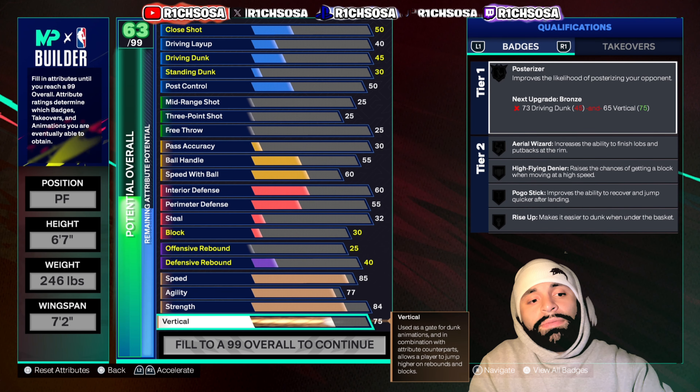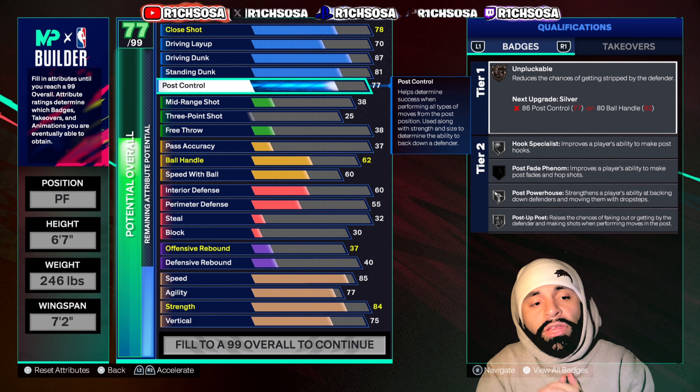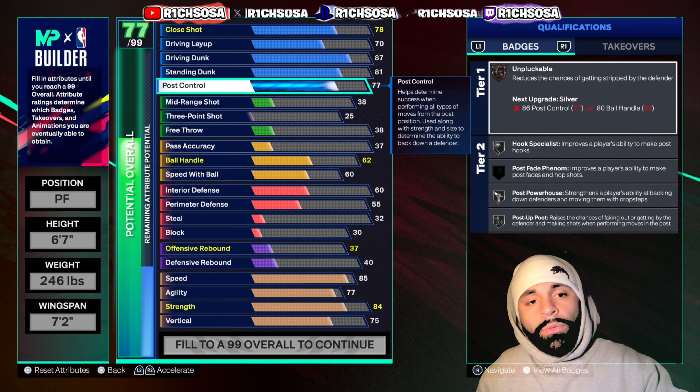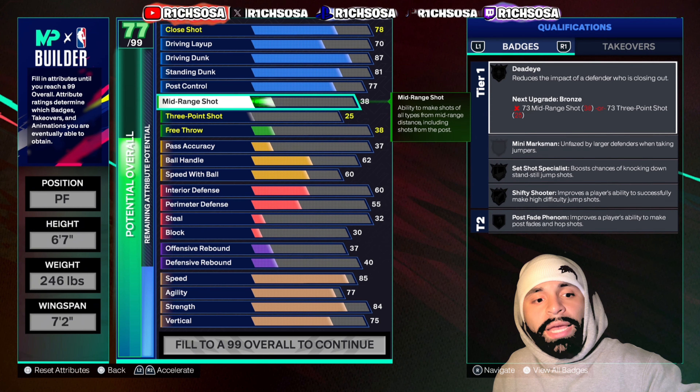For the standing dunk I'm going to put this all the way up to an 81, and for post control I'm going to put this up to a 77. This is what we're going to be looking like for the finishing — we get most of the upgraded layup styles, the pro contact dunks, most of the upgraded standing dunk packages, and you are part post scorer with this kind of rating. Very special build when it comes to finishing.